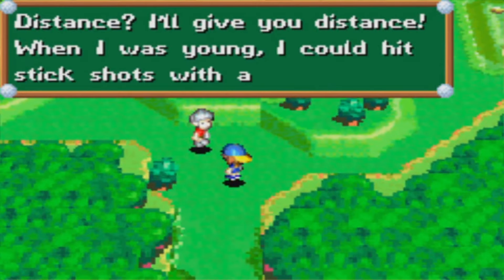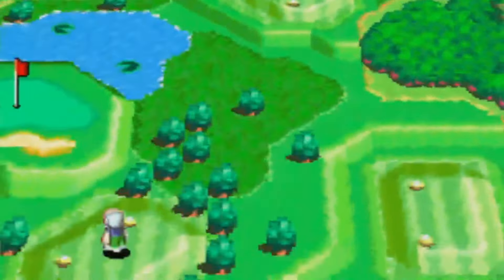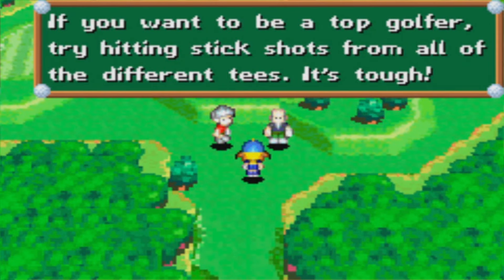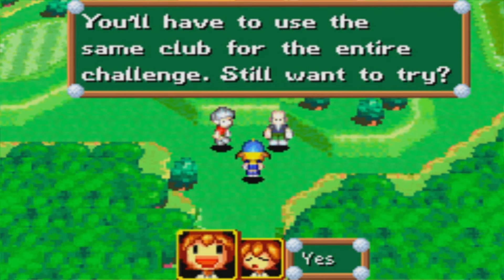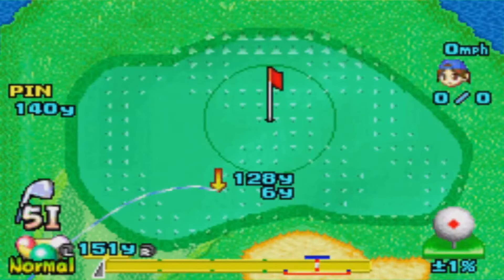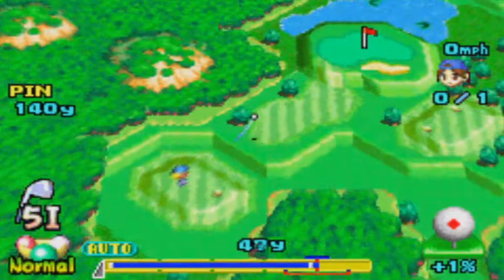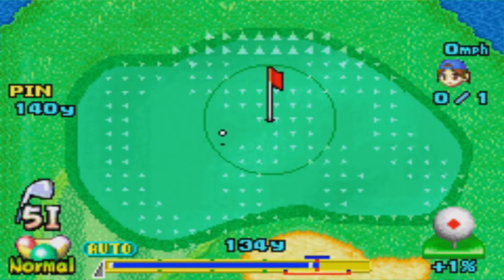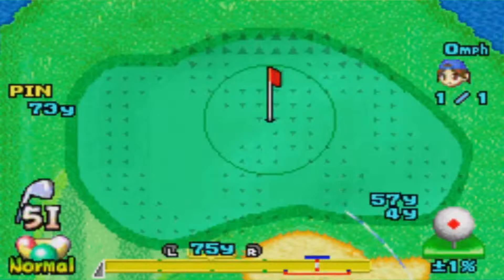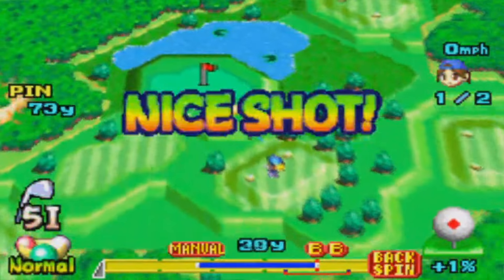Distance? I'll give you distance. When I was young I could hit stick shots with a four iron. If you want to be a top golfer, try hitting stick shots from all the different tees — it's tough. You'll have to use the same club for the entire challenge. Still want to try? Yes. Maybe you're the real deal. So there's actually three levels of this. You basically have to do this — it's a pretty basic challenge, kind of the same idea that all the other side games are. I'll definitely want to use backspin if I'm going to use a five iron, just to get up there.